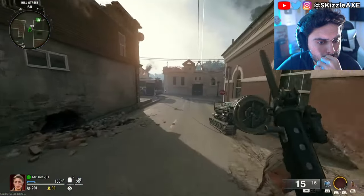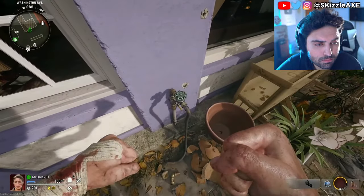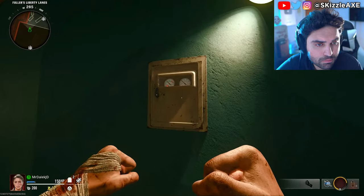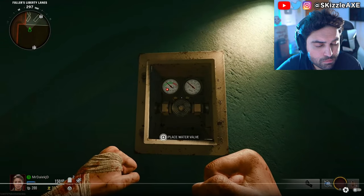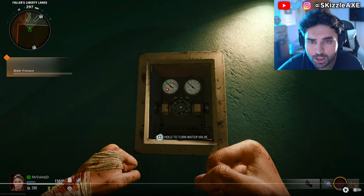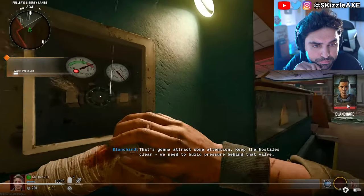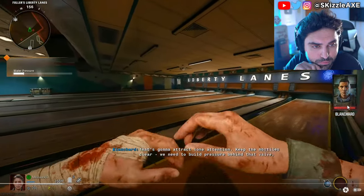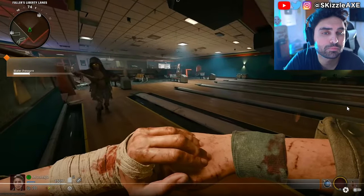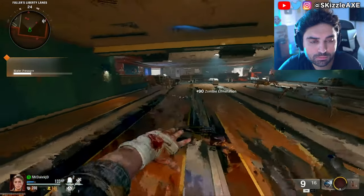We can now move on to building the Jet Gun, which is the first main step of this Easter egg. Make your way to Hill Street and by the flower shop, interact with this water valve to pick it up. From here, make your way into the bowling alley and melee this panel on the wall to reveal a set of valves where you can place that water valve.